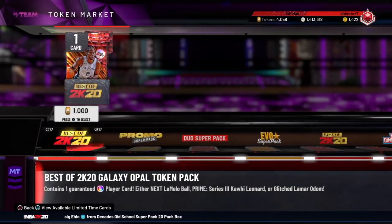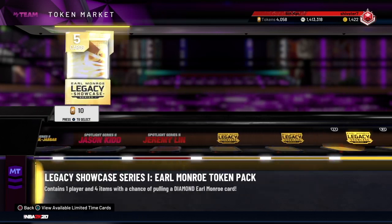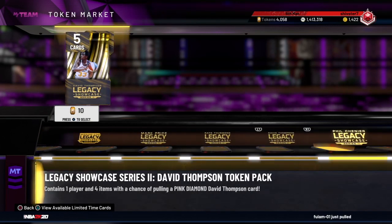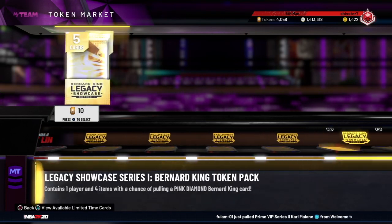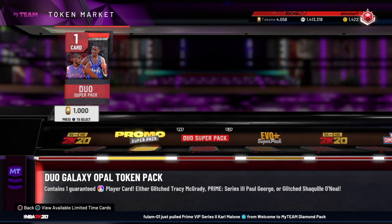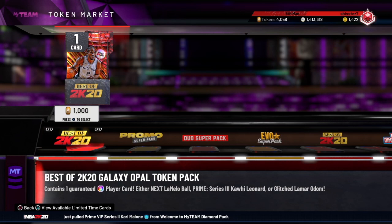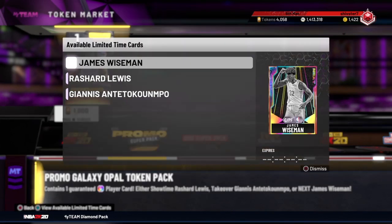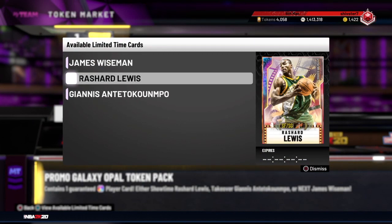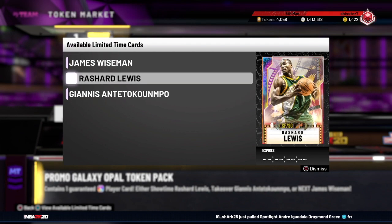We got these packs in the token market — you have to spend 1,000 tokens to open them. The rest of these packs, like the legacy packs and random spotlight packs from earlier in the year, are pretty trash. But these are the main packs people want to open. People are going up to 1,000 tokens just to rip one pack. If you really want LaMelo, Kawhi, Lamar, James Wiseman, or Kareem — I feel like so many people are gonna have Kareem now because of this token market update.